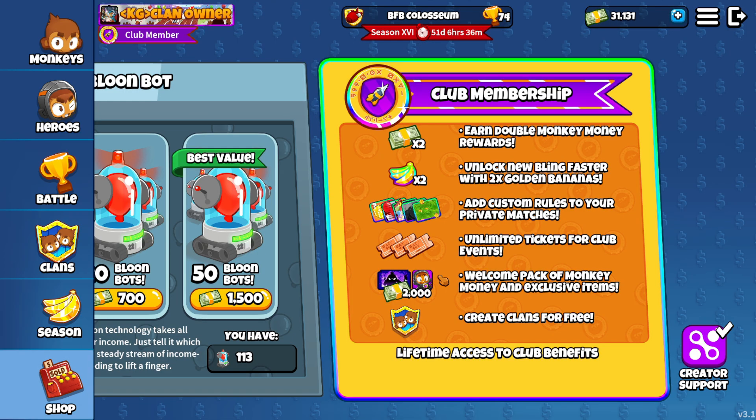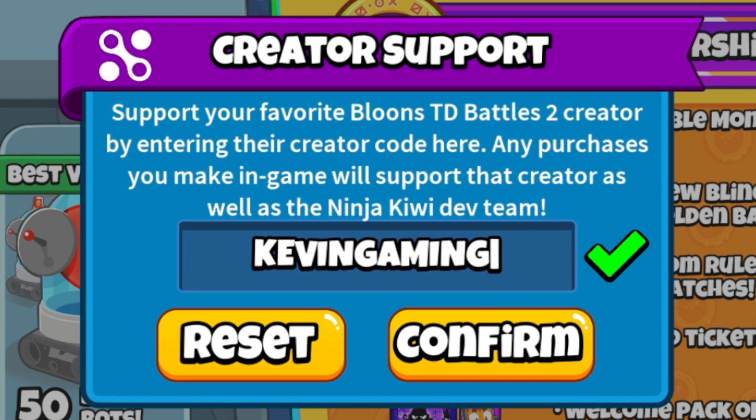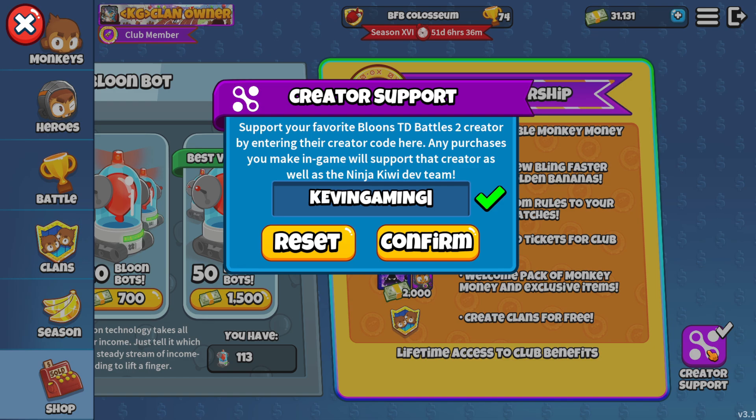By the way, if you guys are planning to buy some stuff, go to the bottom right on the creator support and enter my code KevinGaming in the Battles 2 shop — that helps me out very much. If you do use my code, thank you for all the support. But now that the ad break is over, let's jump into a game.